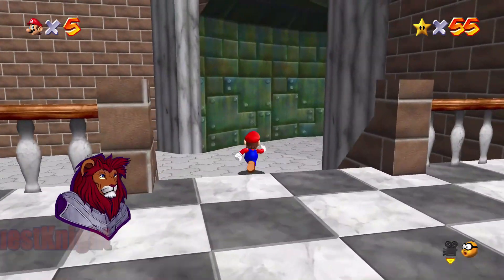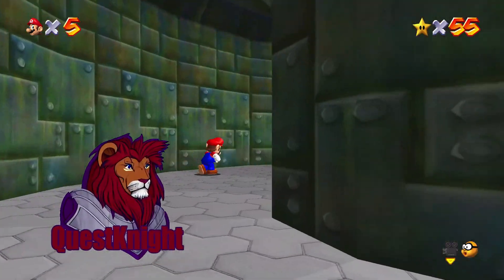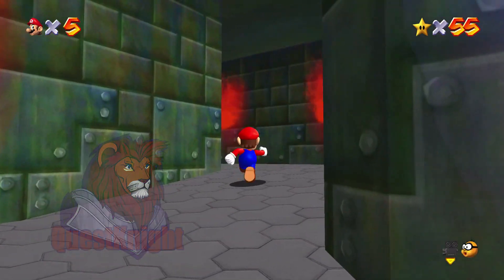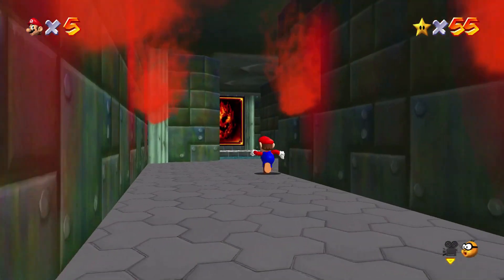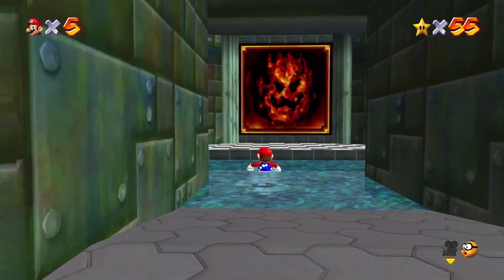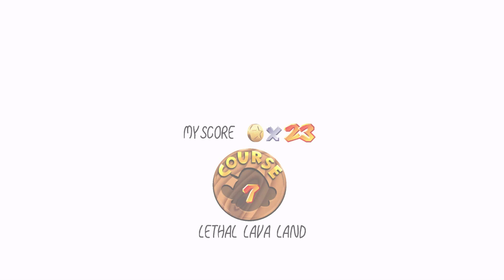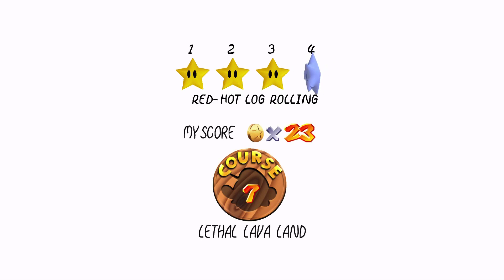Hey everyone, welcome back to our channel. Today we're diving into the world of Super Mario 64 and I'm going to show you how to master one of its challenges. In this video we are getting the star, red hot log rolling. Let's go!